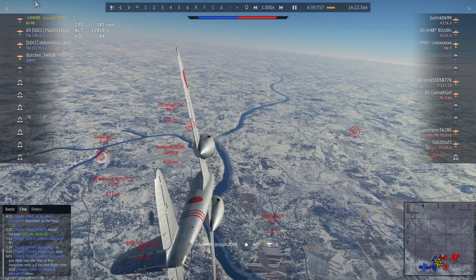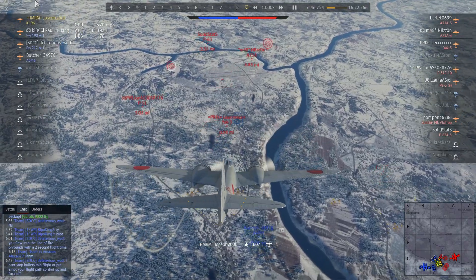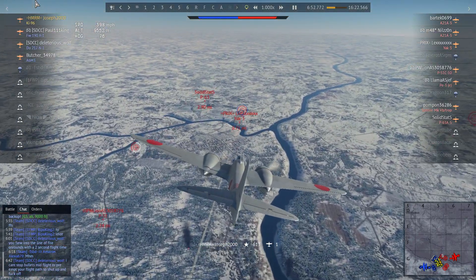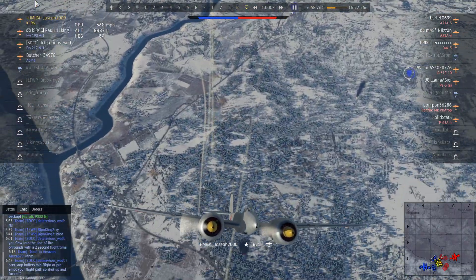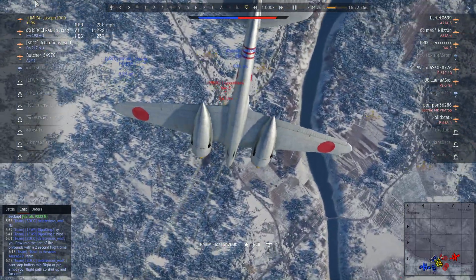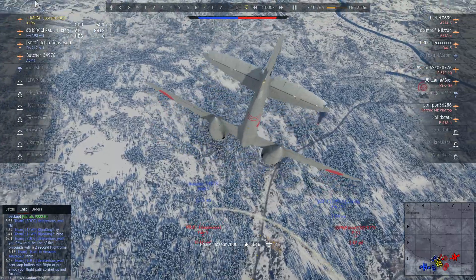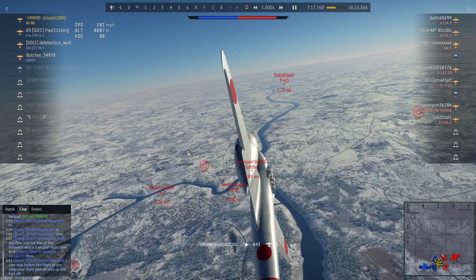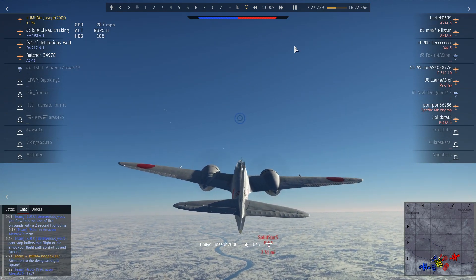Look at our team list compared to the enemy team. This team is not only toxic in chat — they're also pretty useless. Some of them at least tried to fight and got kills, but the majority died doing nothing. I'm trying to engage the Yak-3 but it's quite hard, and I've got other targets to think about. So I decided to leave the Yak-3 alone for the moment and try to kill off the swarm. I'm trying to let the team know we've got more important aircraft to focus on, but they're not going to pay attention.